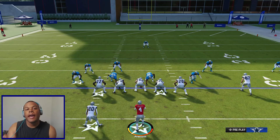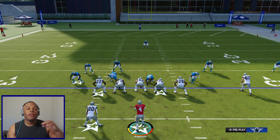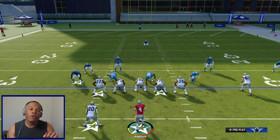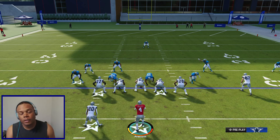Now to utilize the pump fake action that all of the pros use to maximize their pump fake, you add a little razzle dazzle to it. You pull down on the right trigger if you're on Xbox, or R2 if you're on PlayStation, before you actually give the pump fake action — before you tap down twice on your receiving icon.